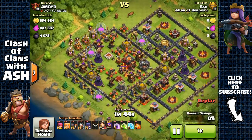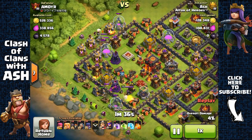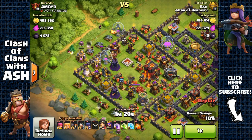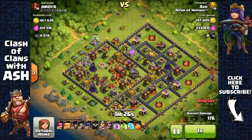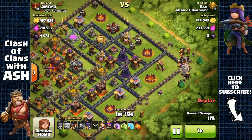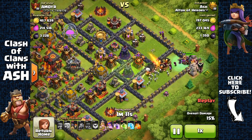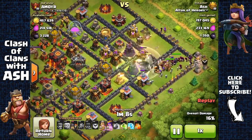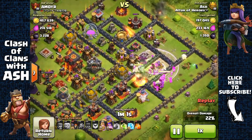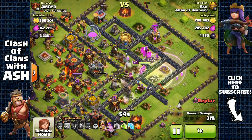Here's another max defense Town Hall 10 base, but it has a lot of loot — lots of loaded collectors. I'm going to spread out my giants to shield for my wizards as the wizards go for the collectors on the outside. I've already managed to get over 200,000 elixir and around 200,000 gold but I'm still at only 11%. I knew this base was very weak from behind and I could get the 50% by attacking from the back — that was my plan. This is more of an anti-two-star base, very easy to one-star, and since I'm farming it's very effective to just go for the one-star or 50%.